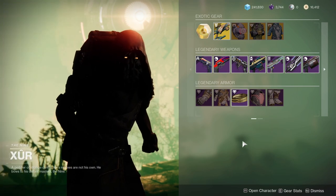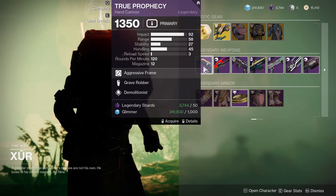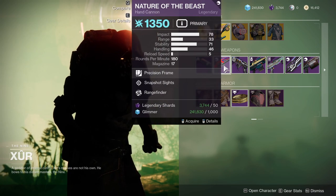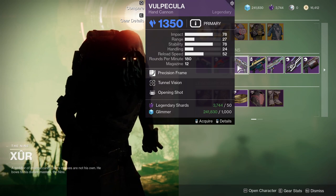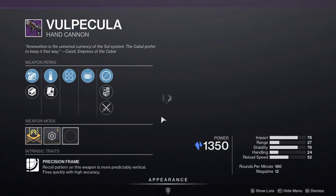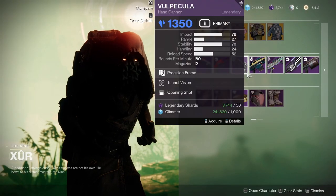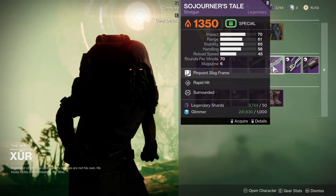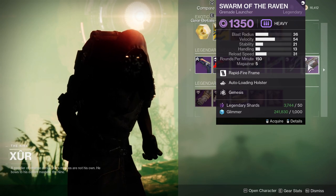Let's look at the weapons. True Prophecy with Grave Robber and Demolitionist — not a fan. Nature of the Beast with Snapshot Sights and Rangefinder, which is pretty interesting. Velpeculo with Tunnel Vision and Opening Shot — the Masterwork is Impact, which is weird. Auto-loading Holster and Demolitionist — trash. Rapid Hit and Surrounded — not a fan. Tireless Blade and Surrounded — also not a fan. Auto-loading Holster and Genesis — not a fan either. That last one is Iron Banner.